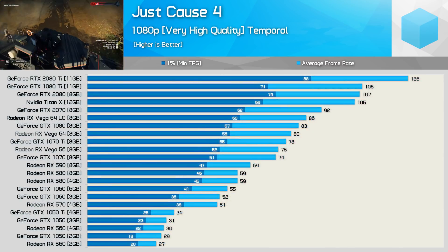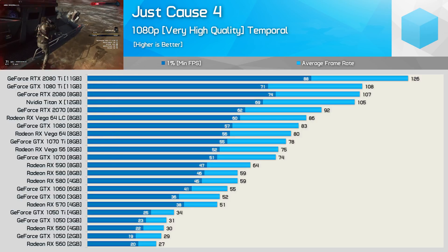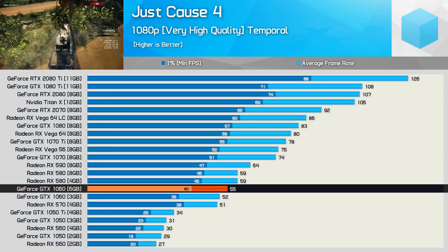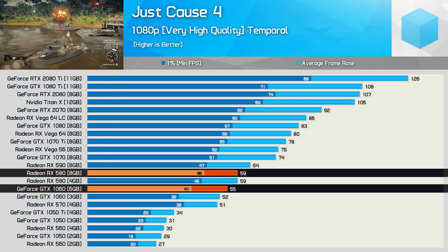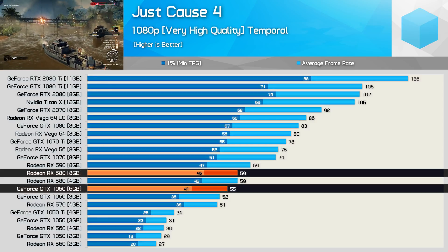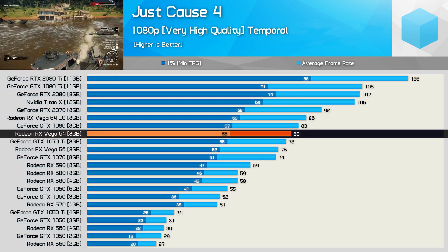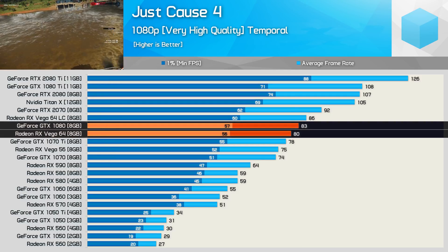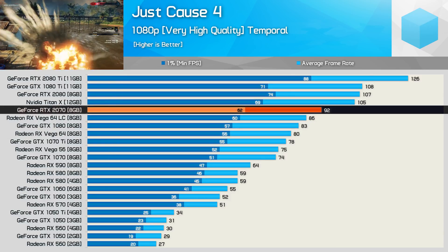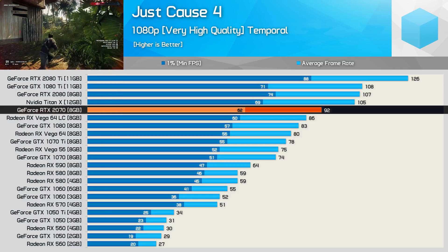This looks a little bit better, sort of. We're only at 1080p, but at least there are a few more options providing 60fps on average. That said, the GTX 1060 6GB and RX 580 8GB failed to average 60fps, though the Radeon GPU did get pretty close. Worse still, higher-end models such as Vega 64 and the GTX 1080 were unable to keep frame rates above 60fps in our test. So ideally you'll want an RTX 2070 or better for playing at 1080p. It's like DXR is enabled or something.